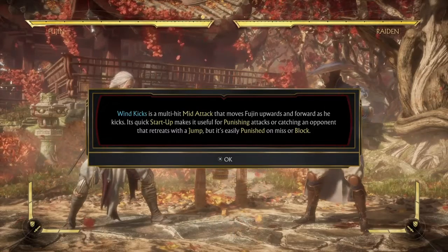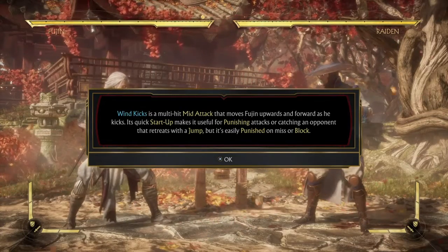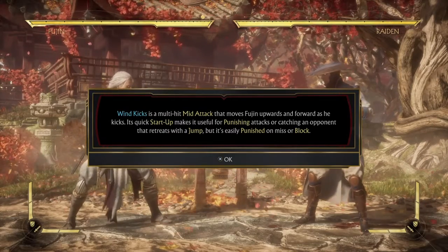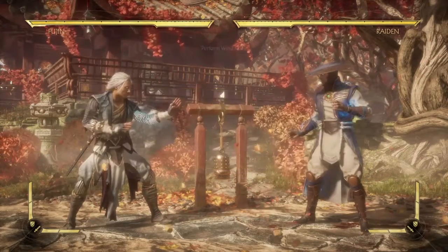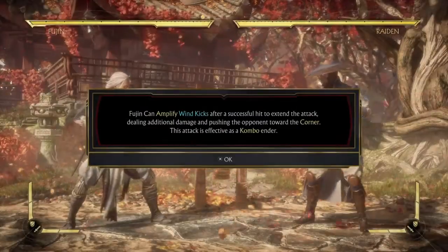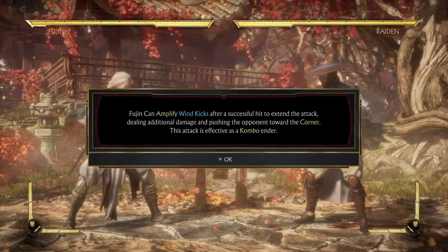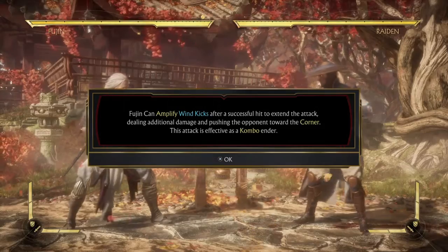Wind Kicks is a multi-hit — my favorite so far for Fujin. It's a mid attack that moves Fujin upwards and forward as he kicks. Its quick start-up makes it useful for punishing attacks or catching an opponent that retreats with a jump, but it's easily punished on miss or block. Fujin can amplify Wind Kicks after a successful hit to extend the attack, dealing additional damage and pushing the opponent toward the corner. This attack is effective as a combo ender.